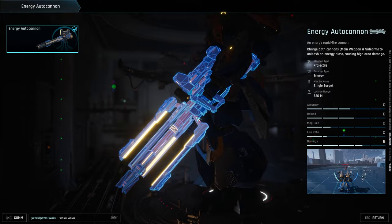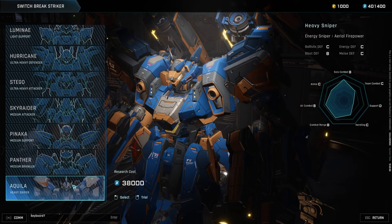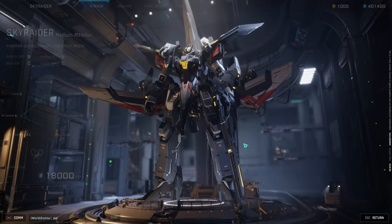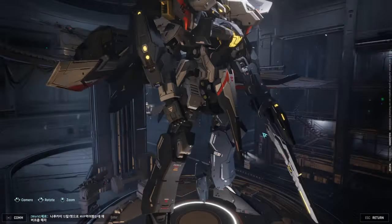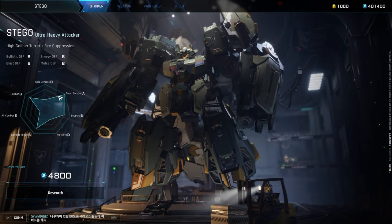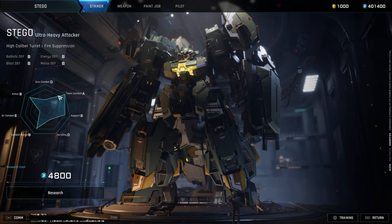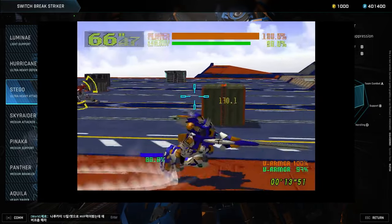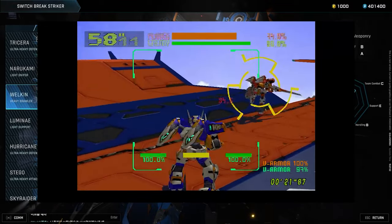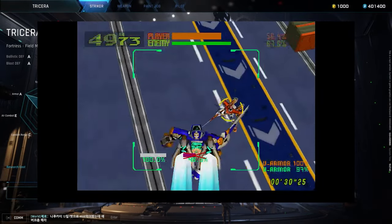We can change weapons too if we actually get any in this game. Lobby — switch mechas: heavy sniper, medium brawler, medium support, medium attacker. God damn, look at the design. Ultra heavy striker — this game reminds me a lot of that old mecha arcade game where you sit in a cockpit. I forgot the name — I'll probably put a video of it if I remember.